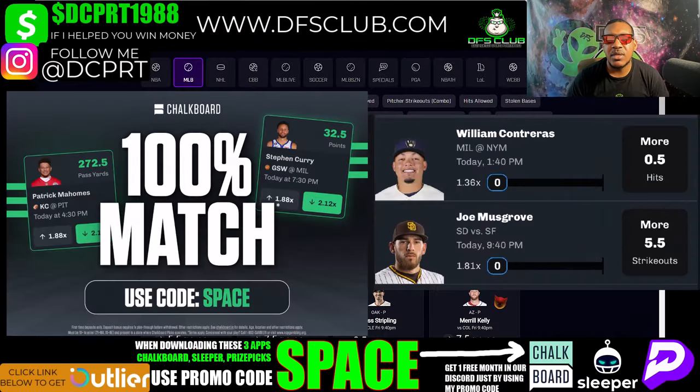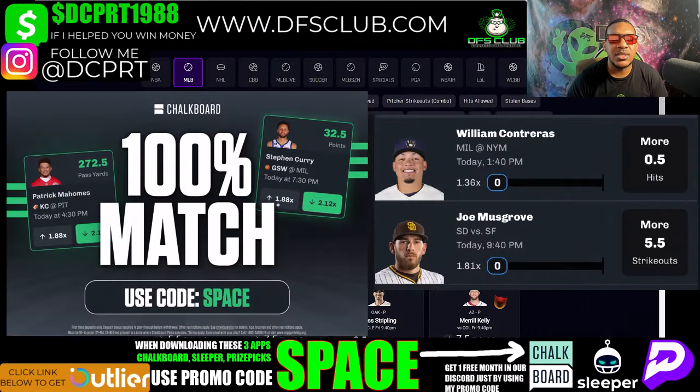Like, comment, and subscribe to enter my contest I have every Sunday. We're gonna get right to it. We're gonna start off with Chalkboard — enter my promo code 'SPACE' to get up to a 100% deposit match on Chalkboard. The beautiful thing about Chalkboard is you can move the lines to your liking to try to cash easier.